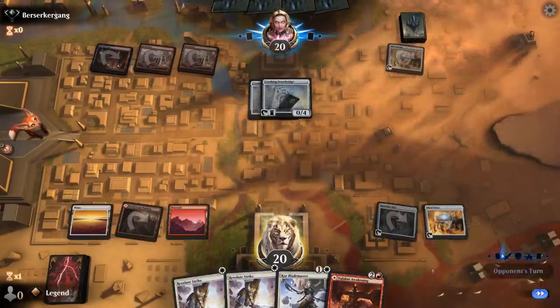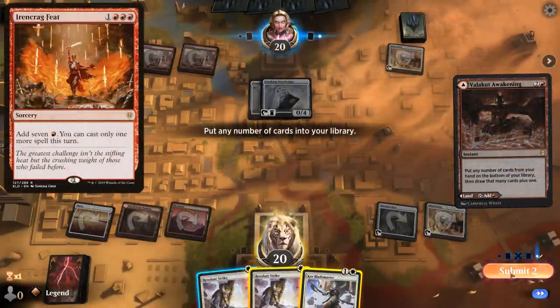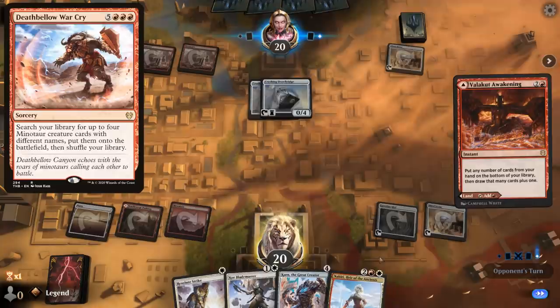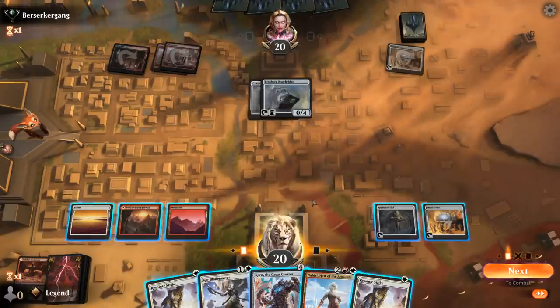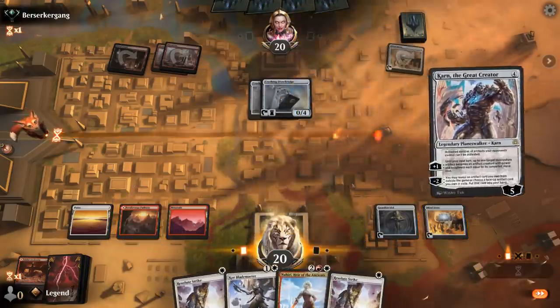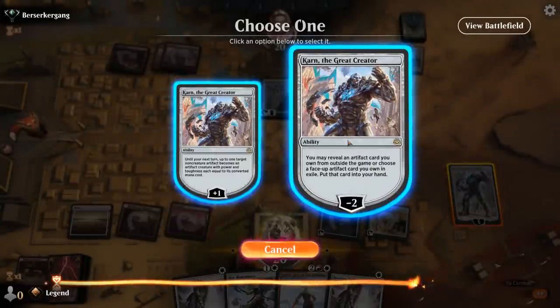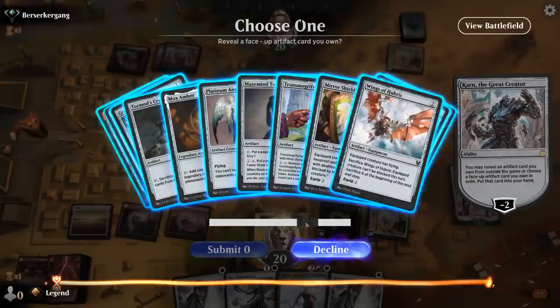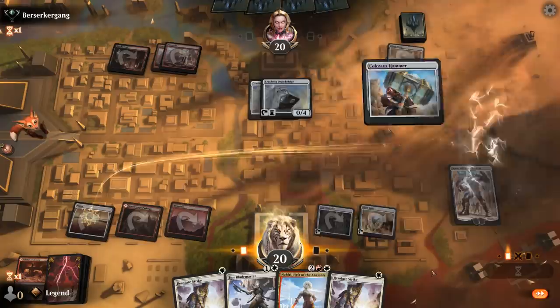If my opponent goes Ironhoof Boar into Deathbellow War Cry, I could just beat that next turn. We drew all the cards we wanted — this turn I can Karn, get Hammer, play Hammer. We'll get Karn in play, which also shuts down the opponent's Mind Stone and Drawbridge, shutting down all their artifacts. We get to have a nice mana-efficient turn. Next turn, Nahiri can start plussing.